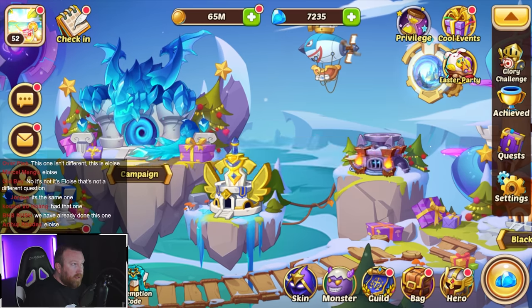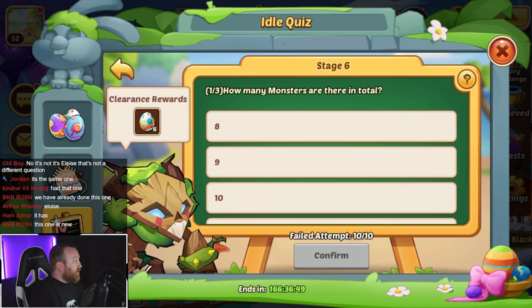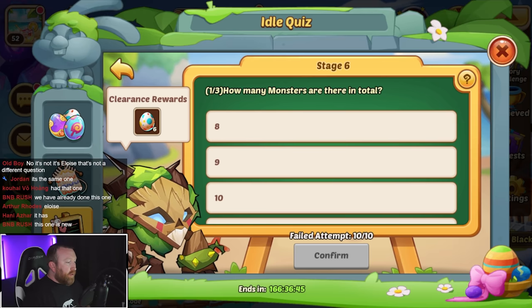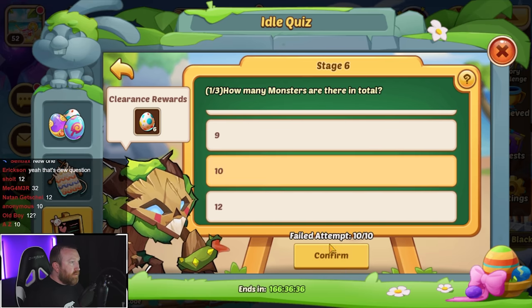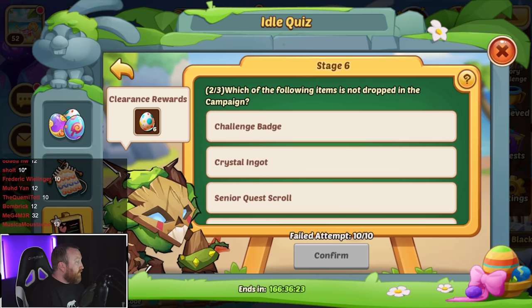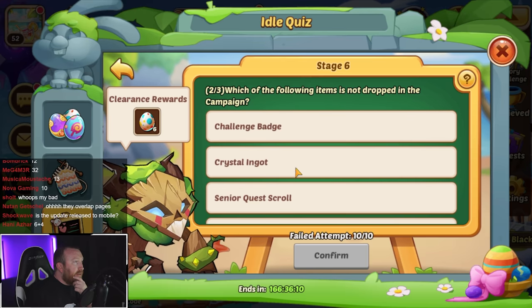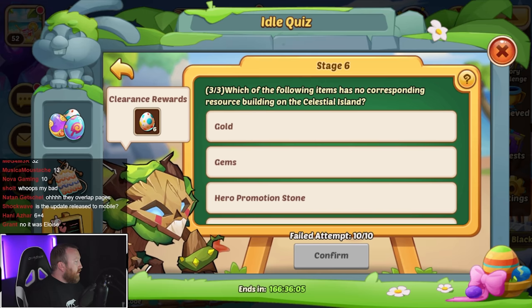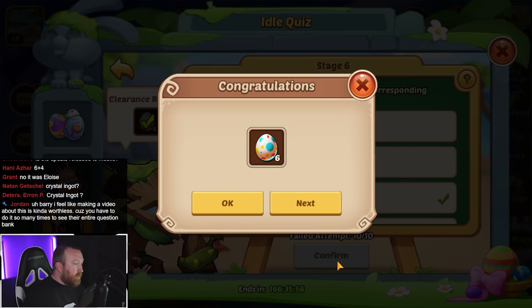How many monsters are there in total? I can't click on it on the one we're on — I feel like there's about 10. Chat confirms it's 10. Which of the following items is not dropped in campaign? That's another new question. And which one has no corresponding recents — we've already done that one: it is Hero Promotion Stones, there's no mine at all.